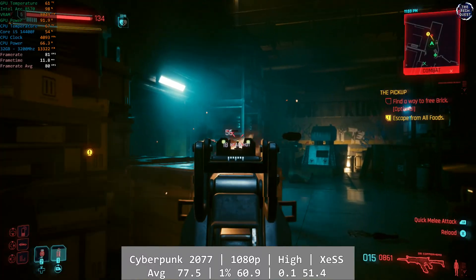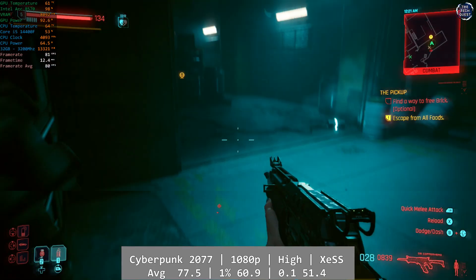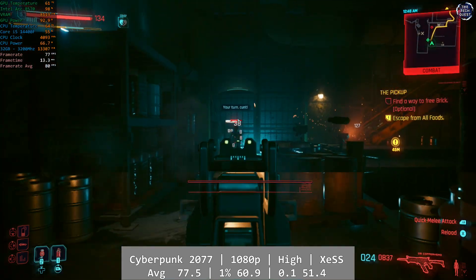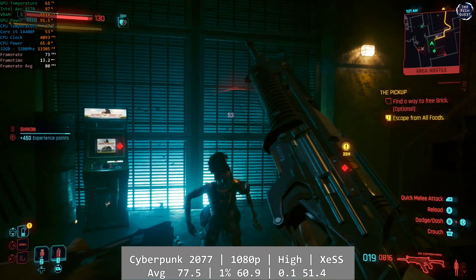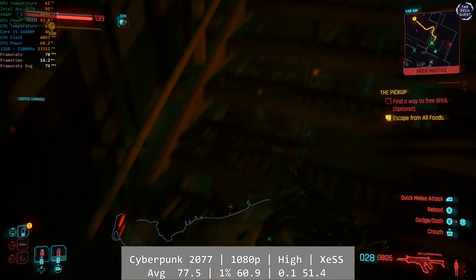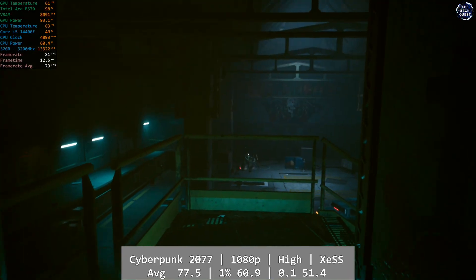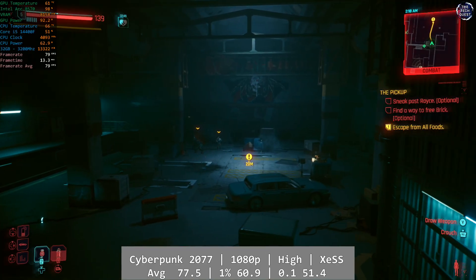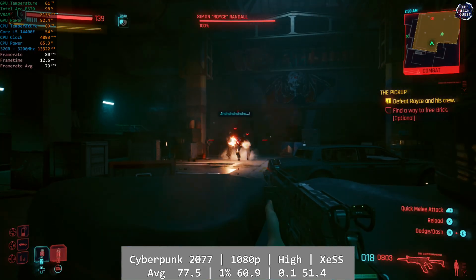Cyberpunk 2077 is next. At 1080p using the high preset with ray tracing on and XeSS upscaling enabled, the ARC B570 put in a solid performance. It's not just the average that was decent — the percentile figures were also excellent — so this is a highly optimised game for the B570. It's moments like this that you see the value proposition of Intel's ARC cards when they get it right. Average was 77.5fps, with percentile figures of 60.9 and 51.4 for the 1% and 0.1% lows respectively.